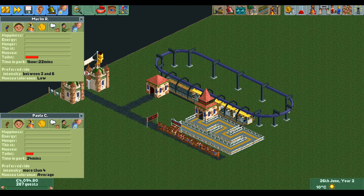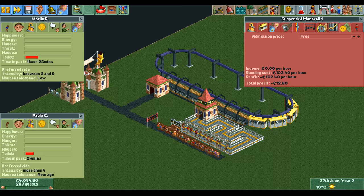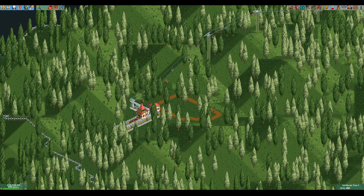There is one way that guests do view transport rides differently from other rides. If a transport ride is free, a guest will always ride it no matter how unhappy they are or how much they want to go home. This doesn't mean that all guests will always head for a free transport ride, but it does mean that a free transport ride is always an option to them. This means that if part of your park is isolated from the rest apart from a free transport ride between the two parts, the guests will eventually find their way back. However it's still not a good idea to do this as guests can become quite unhappy before they decide to take the transport ride back.